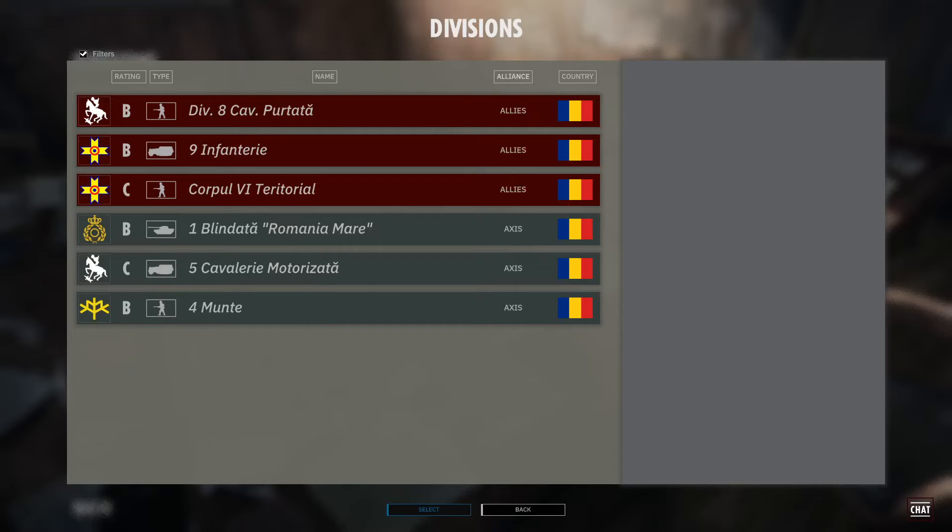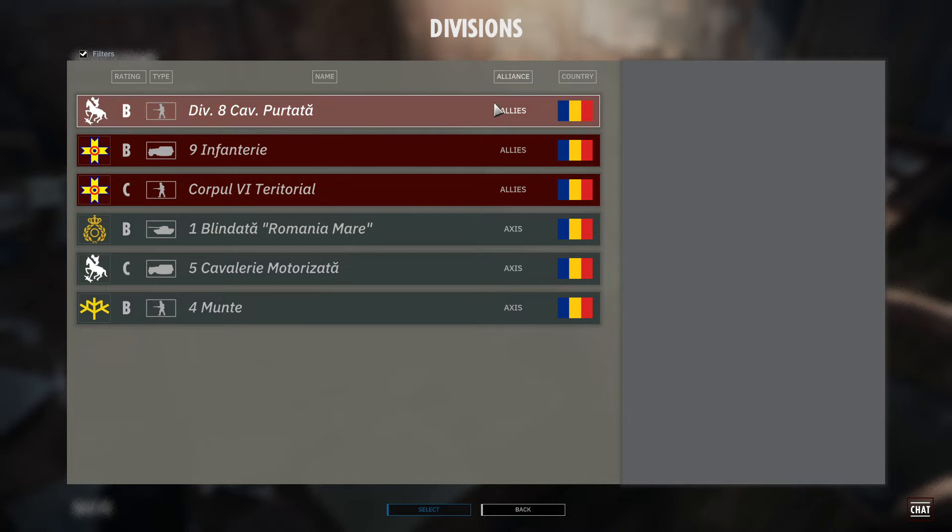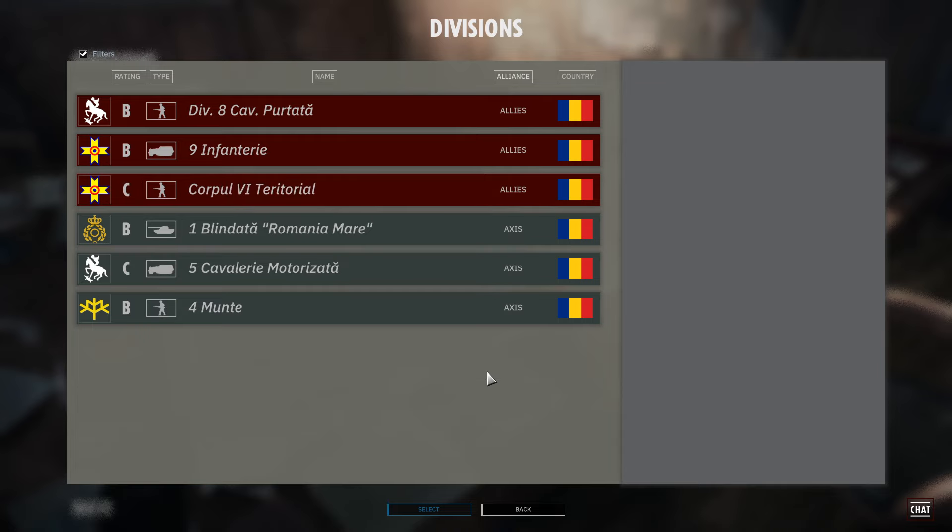Hello everyone and welcome to the first preview video for the massive DL2 DLC Blood Feud in Transylvania, also known as the Turda DLC. We get more Romanians, and not just any new ones — we get Romanians on the allied side, as this DLC is timeline-wise placed after the surrender of Romania to the allies and its switch to the allied side. That means you will now have three Romanians on each side, so you could play a full-on 3v3 Romanian fight.